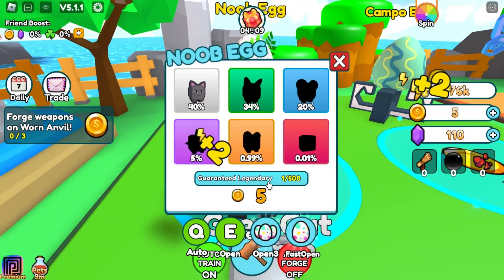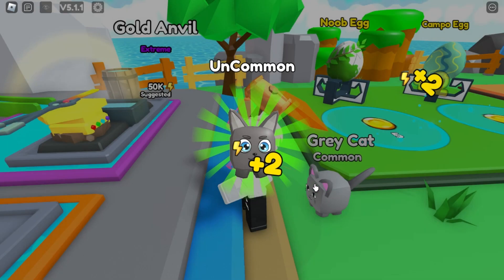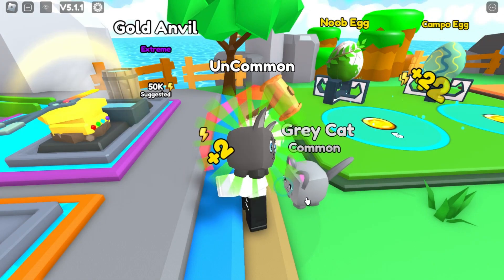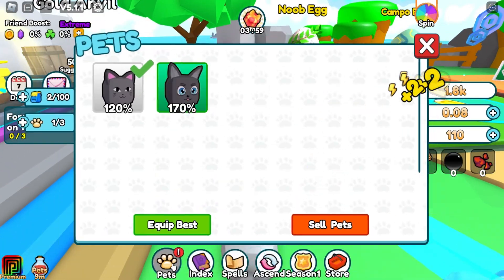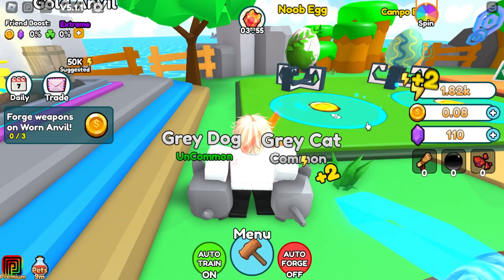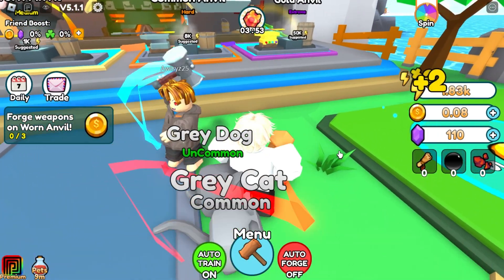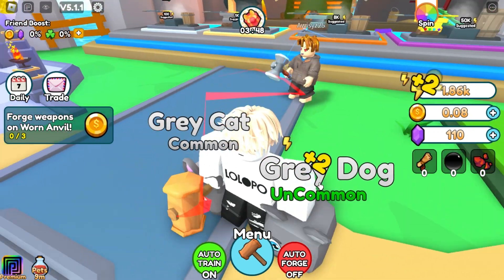We can buy the next page since I have five. Let's open one - I got another one, the same page. That's not good. I need to equip the best one. This one is different but I'm only getting plus two. I don't know what this paid option does.